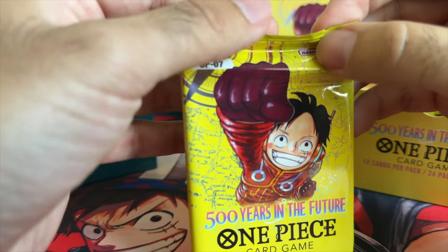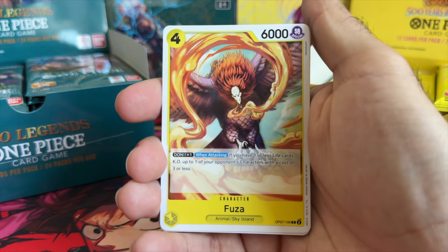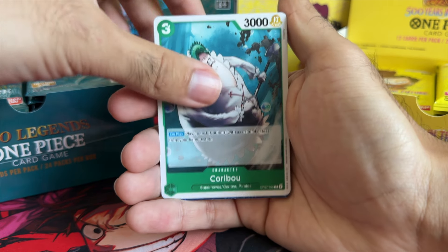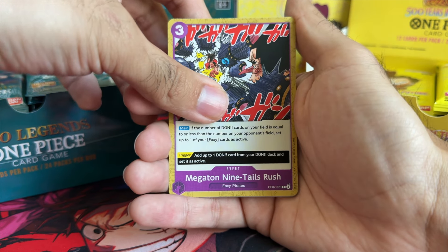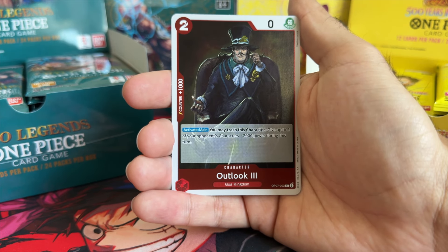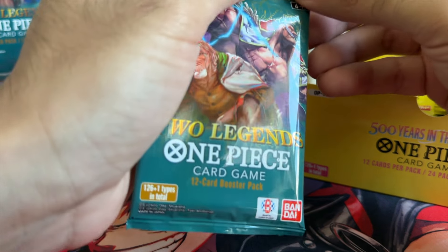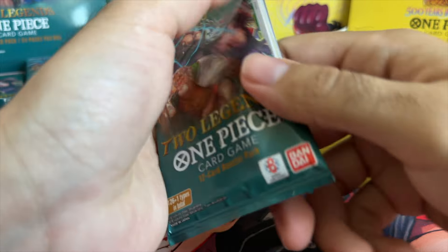Second pack, left side — 500 Years into the Future, what do you have for us? Papag, Blue Jam, Fuza, Edison, Koribo, Island of Women, Megaton Nine Tails Rush, Egghead Zoro, Captain John, Microsoft Outlook Number Three — let's go — and Fish Tiger. Once more, a whole lot of nothing from OP07. The left side is not looking good so far.